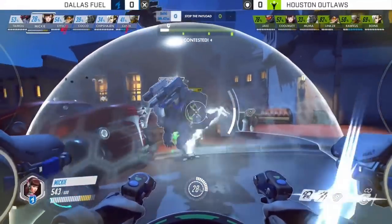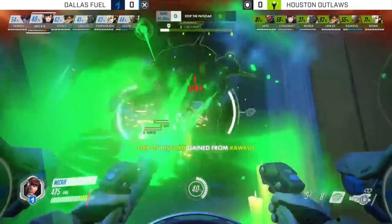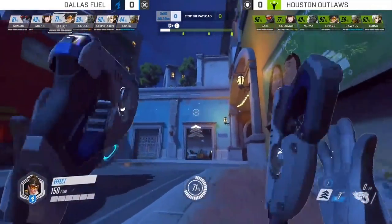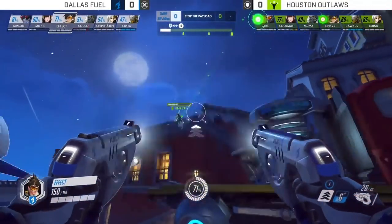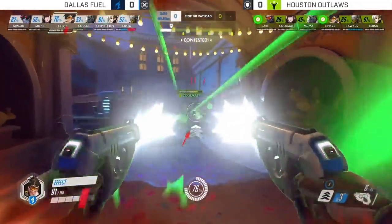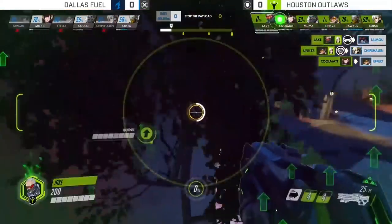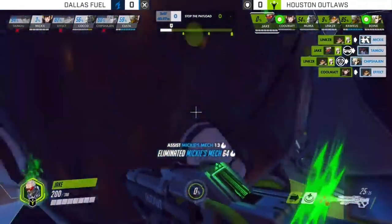It might not look like this was a mistake on the tank side as Mickey goes to fight Coolmet up in the arch, but it actually was. If you look carefully, Mooma is losing health rapidly because he's trying to fight and stall out the payload as well as disrupt Taimu on the Widowmaker. And because Mickey doesn't peel back to focus Mooma, he's actually going to get away. The fight stalls out. Mickey already used all of his resources battling the other D.Va who didn't need to use his defense matrix as he was getting healed up top, and the fight just begins to crumble.